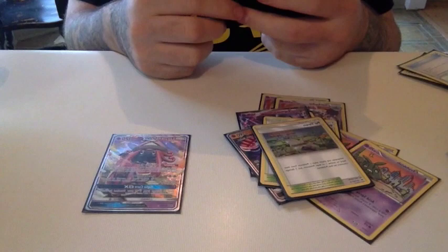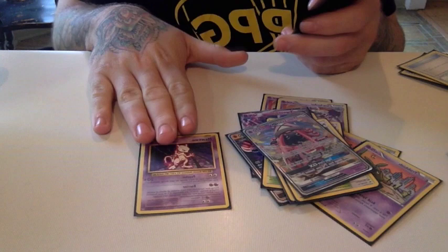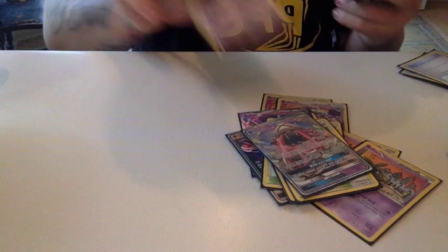We have Tapu Lele, which allows us to search for supporters that can power up our Pokémon or draw more cards. We also have Mewtwo, which is a really good counter towards Psychic-type Pokémon that are weak to Psychic. So against Buzzwole, Mew EX — really strong.